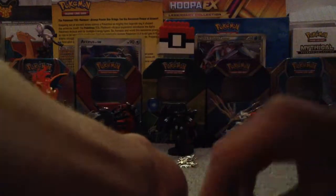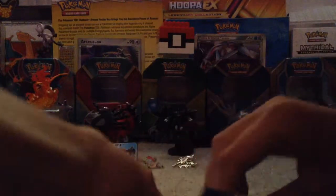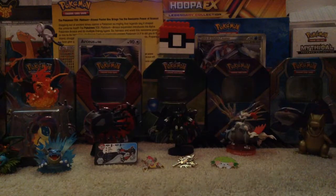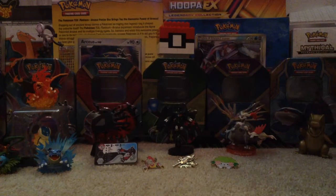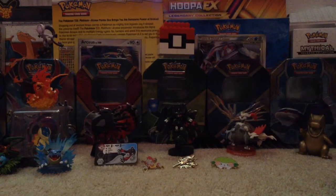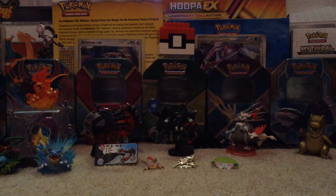We are going to start with a Xerneas pack. I don't look at the color of the code card when I open it — well, I mean look at the color of the code card on the back, that's why they put them backwards. I'm not going to show you the code card because I need it. I want to make a confession: when I got the Ampharos Full Art EX, when I was pulling the two cards, I actually felt the full art, so it was kind of a faked reaction, but kind of not at the same time.